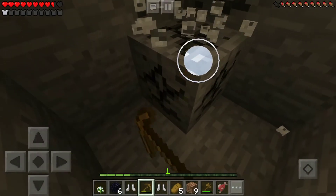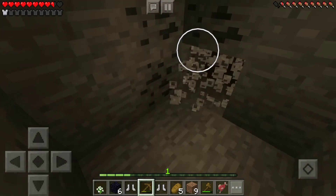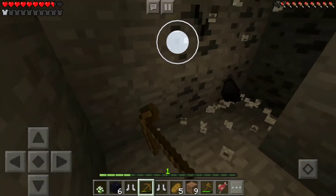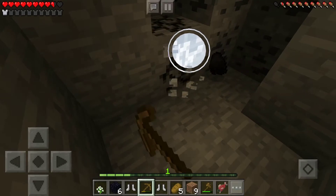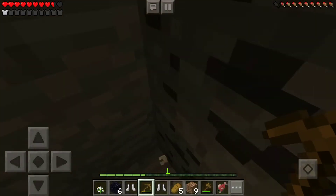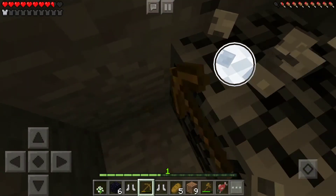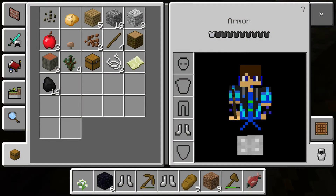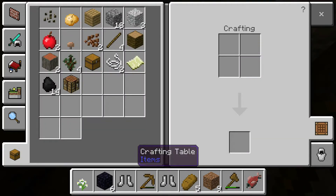Just a tip here: whenever you're on a survival world and you find coal, I'd mine it all up, because a lot of times I find coal and iron right next to each other. So always mine up as much coal as possible when you find it. I know it's really big deposits of it, but just try your best to mine up as much as you can. Just a little tip there.